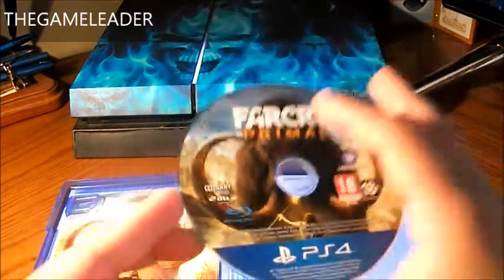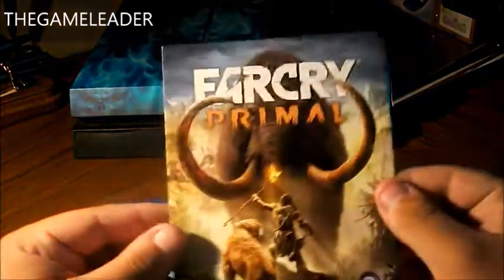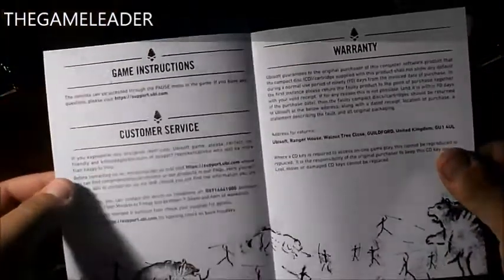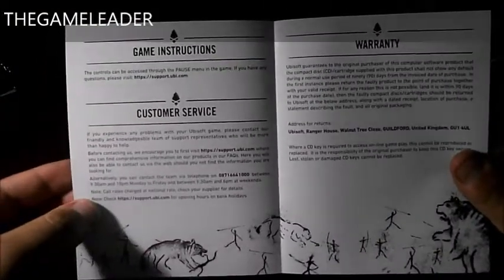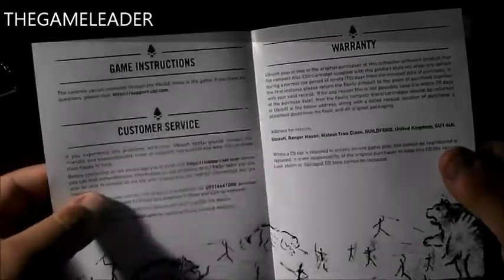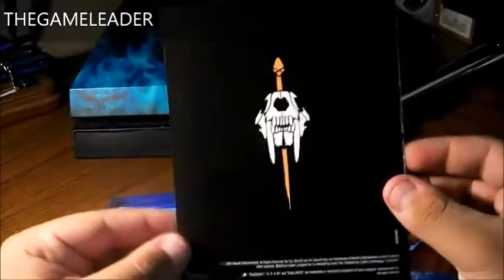So that is the disc — let's insert that. Here we have the manual itself for Far Cry Primal. That is very nice. Game instructions, customer service and warranty. Nothing so fancy, and there you go.